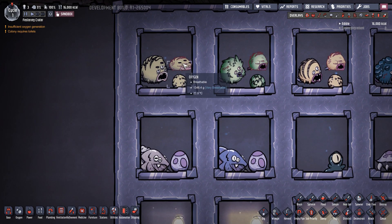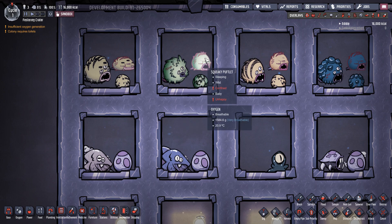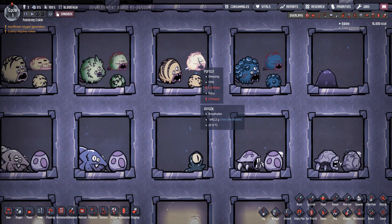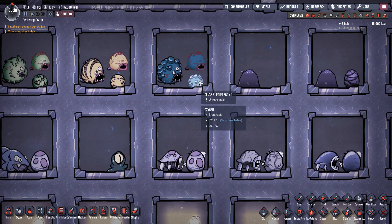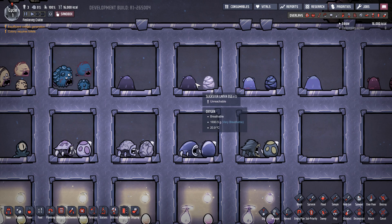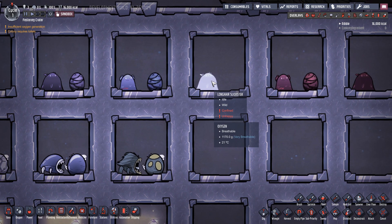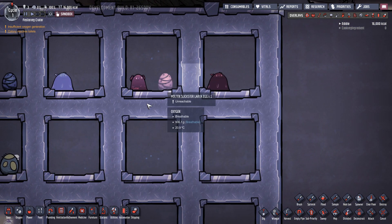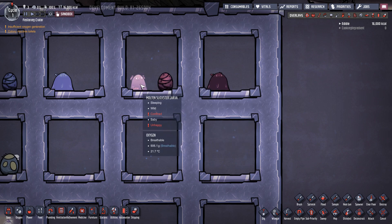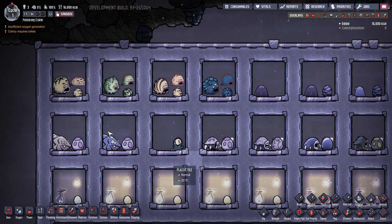We have the Puff Prince with his Pufflet baby and Puff Prince Egg. There's the Squeaky Puffed with its Pufflet and Squeaky Pufflet Egg. The Normal Puffed, Pufflet, and Pufflet Egg. A Dense Puffed with its baby and egg. For Slicksters: Normal Slickster, Slickster for Lava with its egg, Longhead Slickster with its egg, and then the Molten Slickster, Molten Slickster Egg, and Molten Slickster Lava — so three separate types of Slickster, and four versions of Puffs.